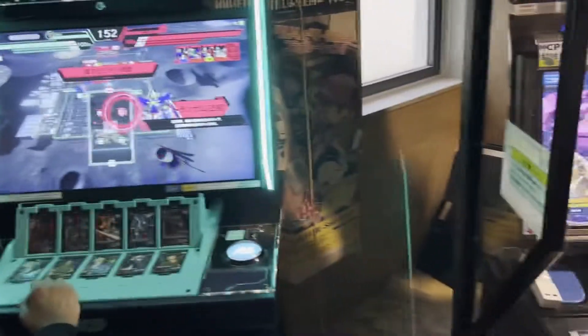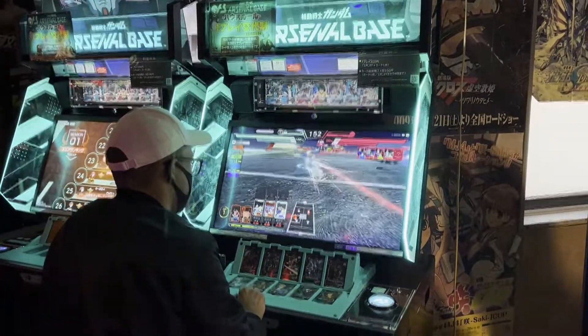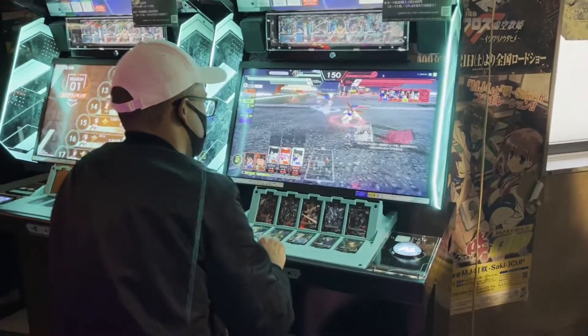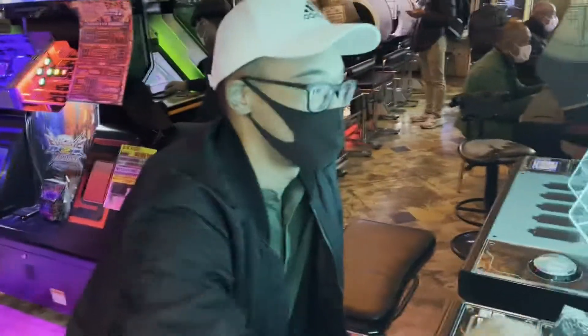Before the game's official release, Amazon was selling the starter deck for players to use on day one. A player's team has to consist of ten cards — five mobile suits and five pilots. Each mobile suit has its own style and special attack, and each pilot has their own abilities.